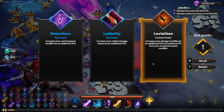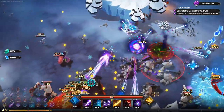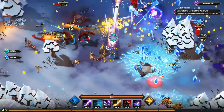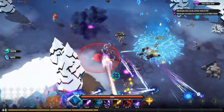I'm offered Leviathan, cast frequency, or crit damage. I go with pure damage. About 150 kills left. I take a frontal area-effect upgrade — nothing looks noticeably bigger though.